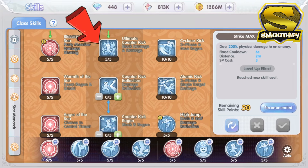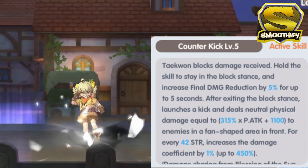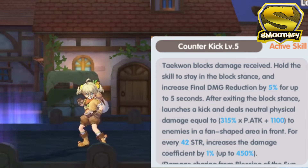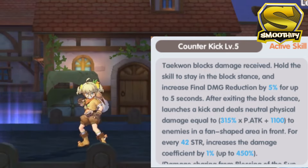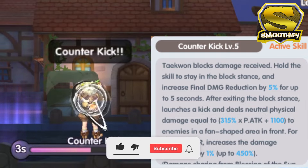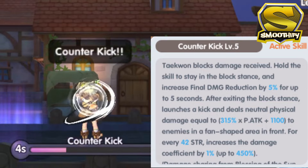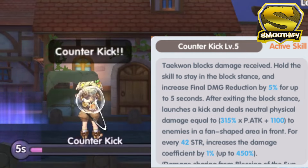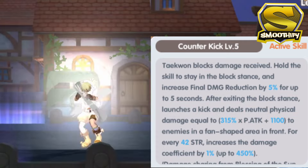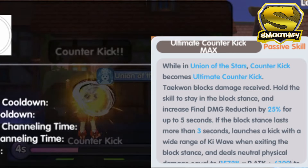Let's now move on to the middle column of the skill tree. Here, we will get a new active skill which is the Counter Kick. What's interesting about this kick is that you need to hold the skill to stay in the blocked stance. So basically, this skill is not for AFK grinding or PvE, but more towards PvP. When you are in a blocked stance, your final damage reduction will be increased by 1% for each level. And once you release the blocked stance, you will be launching a kick that deals a good amount of damage in a fan-shaped area. Just like the other kick skills of the Taekwon, the damage can also be increased by the number of strength, and it can also gain the Taekwon energy when hitting enemies. It also has an ultimate which can be triggered when using the Union of the Stars.